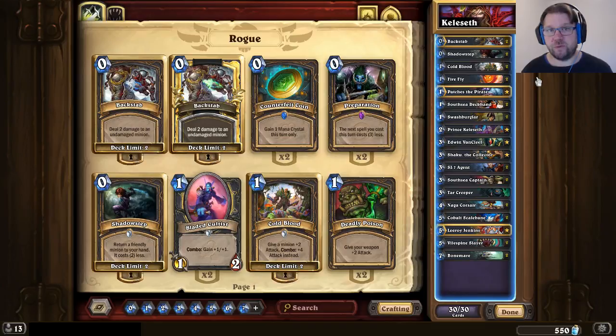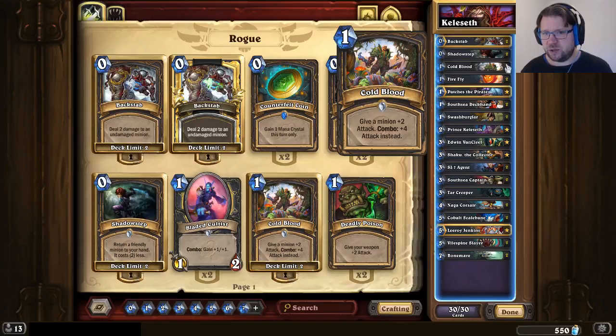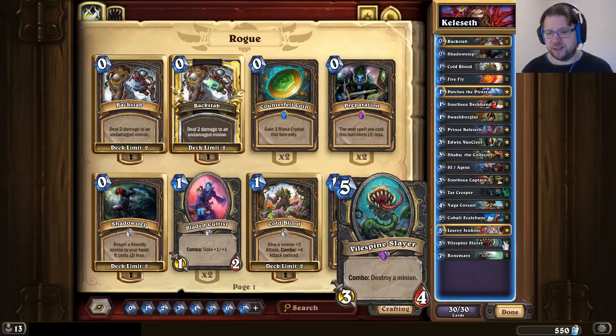Overall it's a very powerful deck, pretty straightforward to play, but there are some nice nuances — thinking about the Prince, thinking about South Sea Captain, doing some things with Edwin, using the stealth of Shaku to your advantage, thinking when you can safely play a Cold Blood to maximize damage, setting up boards that Cobalt Scalebane can buff optimally, trying to set up Bonemare on turn 7, and ensuring you have combo pieces to use Wildspine Slayer with. Lots of small nuances, but overall a fairly straightforward and powerful deck. I've prepared some gameplay videos for you, so let's go take a look. If you enjoy this content, like this video and subscribe to my channel for more.